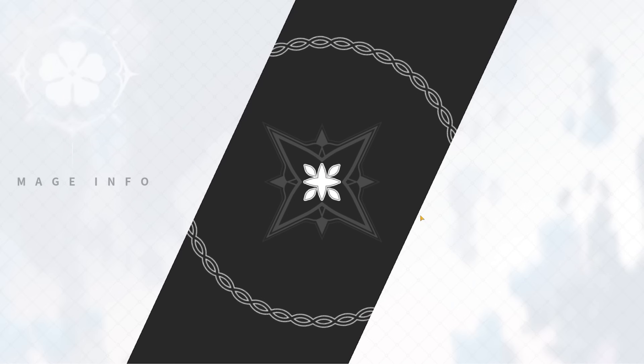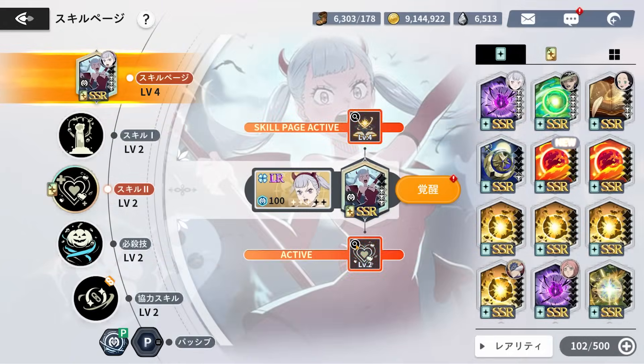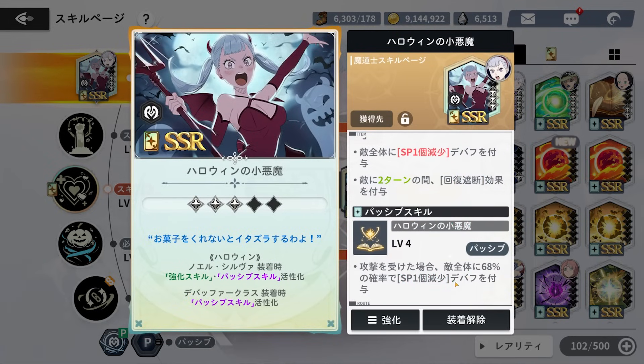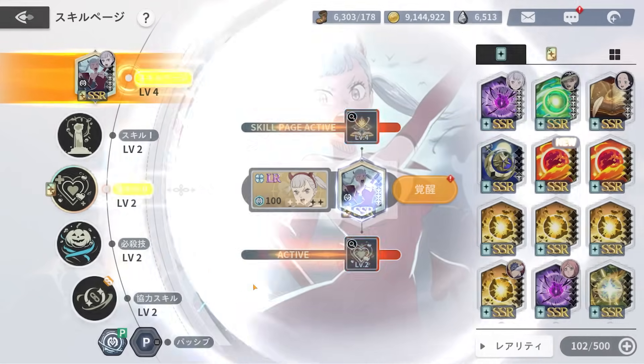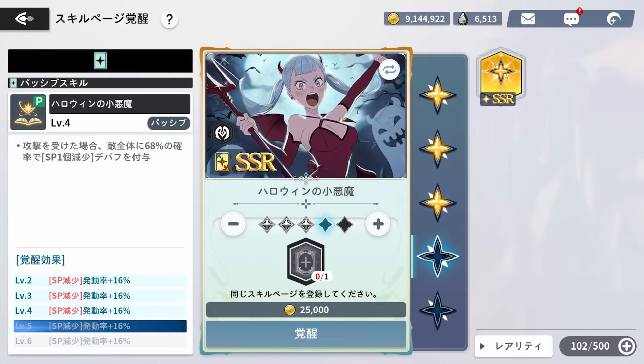I do have the skill page, and I highly recommend on Global getting copies of her skill page. Every single time the unit is hit, she has a chance to remove one special point from the entire enemy team. Combined with skill 2's guaranteed taunt, that unit is forced to attack Noel — so it becomes a free special point removal. This is one of the most top tier skill pages in the entire game.